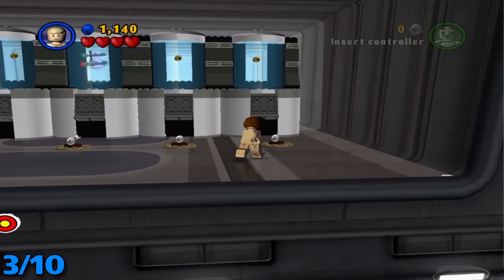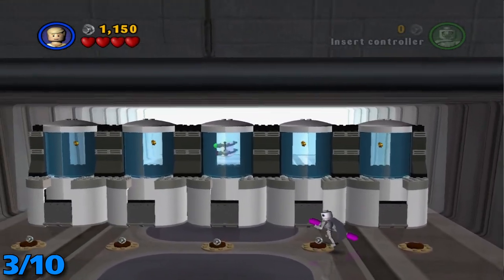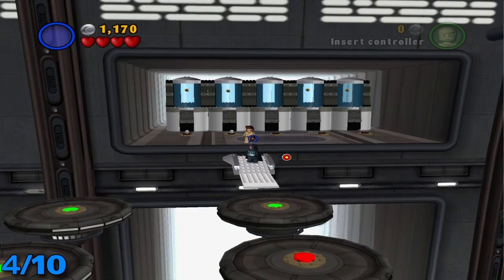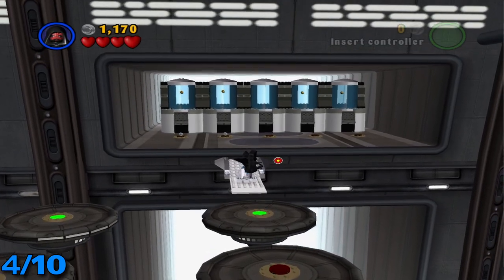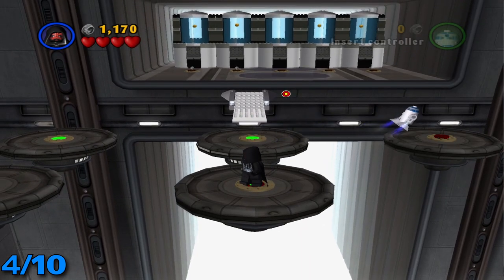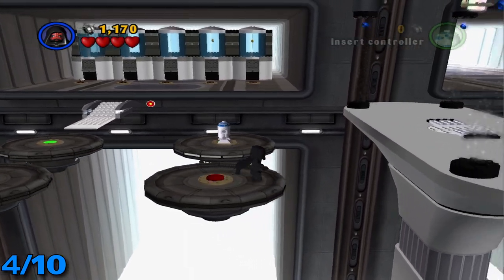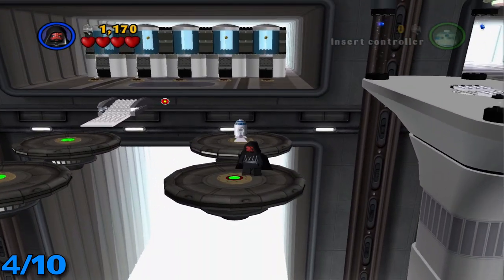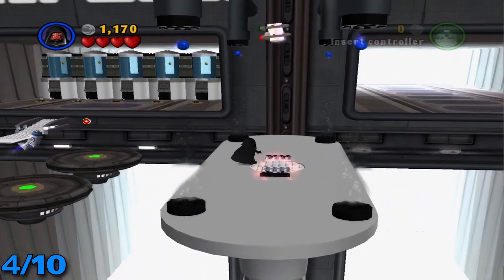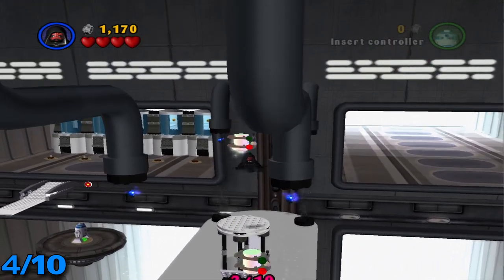Switch to a small character and come to this very right side and go through this little hatch. After you do that, you're going to want to come back over here to these little platforms and step on this button and continue the pathway. Hop over here — should bring that down. Then use the force on these two little latches to make this go up and jump up and grab it right there.